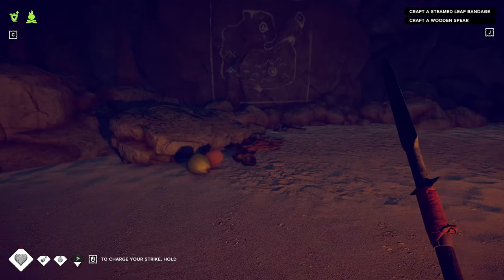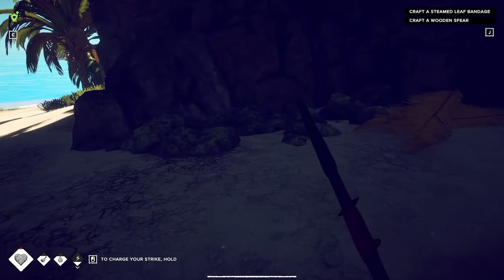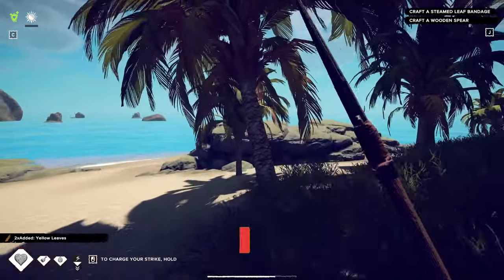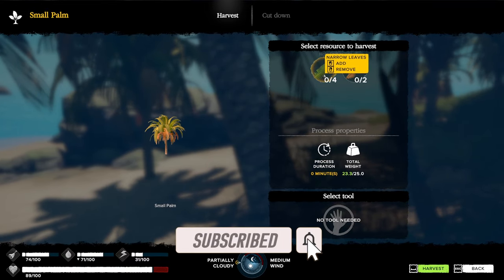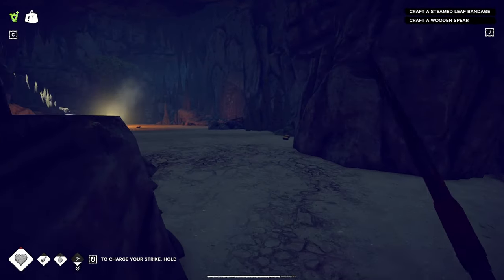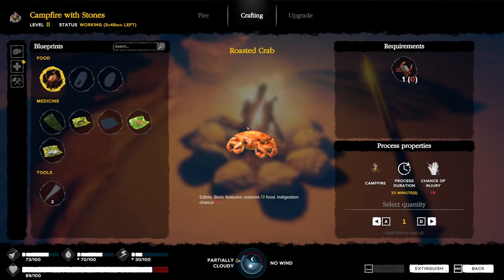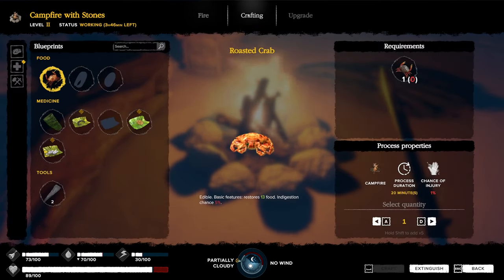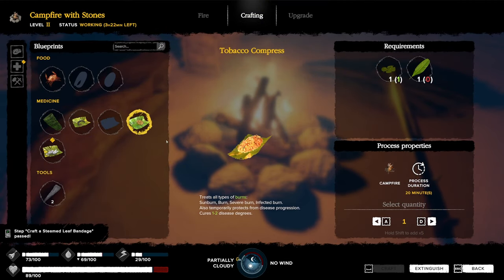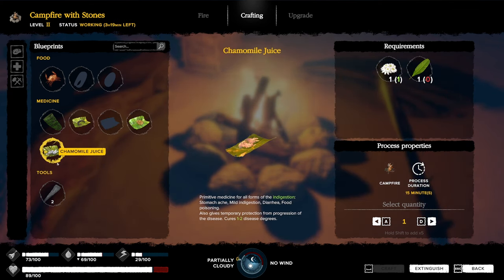I need a narrow leaf - there's no more on the ground here, but I know I can get one just outside. Those are puffball mushrooms, and those are just dried yellow leaves. Crafting takes 20 minutes, so you need to pay attention to your craft times. I've got three hours left on the fire, so if I spend all my time gathering I won't have any fire left. I'm making a steamed leaf bandage, and I could also make tobacco paste for burns or chamomile juice for indigestion.